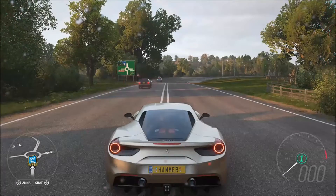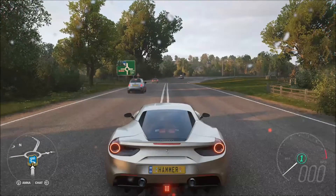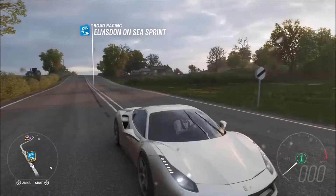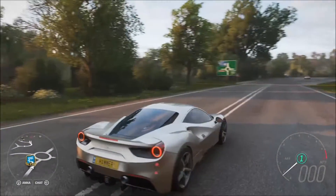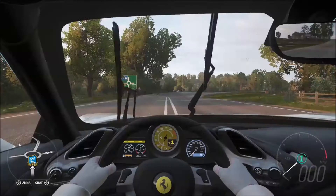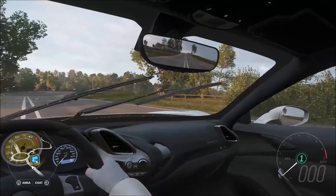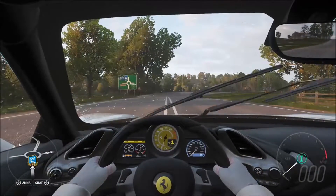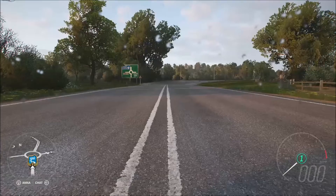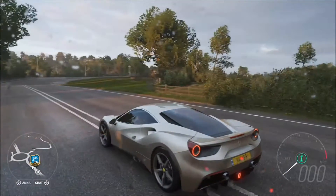Hi again guys and welcome to, after quite a while — because of doing GT Sport content — another tune setup, a speed tune in particular for Forza Horizon 4. This time for a very popular car, especially in the last game. It might not necessarily be quite as popular now because it's not as quick as it used to be: the Ferrari 488 GTB. Still a great car though.